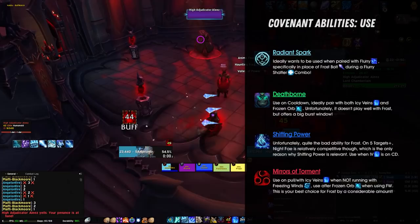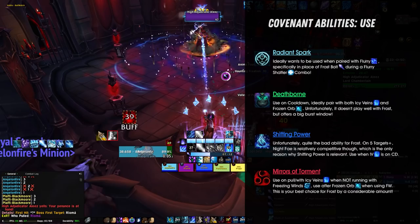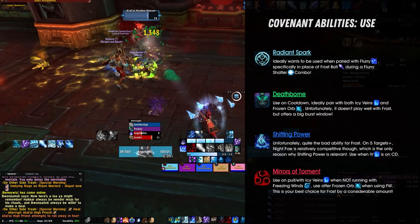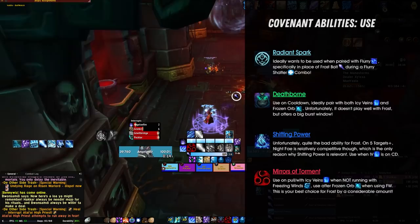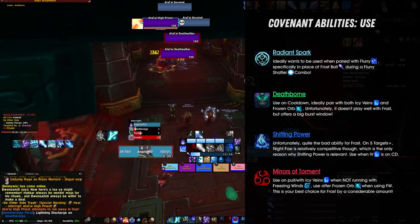Shifting Power is your Night Fae Covenant ability, and the only redeeming quality it has for a Frost Mage is the fact that it reduces your cooldowns when used. The problem is that everything else in your toolkit already revolves around reducing cooldowns anyway, and Shifting Power doesn't really add much to that existing idea. On top of this, it deals atrocious amounts of damage and is only really good when used once Icy Veins is on cooldown and if you have five targets in front of you that can get struck by it.